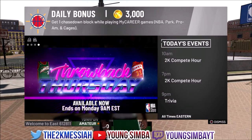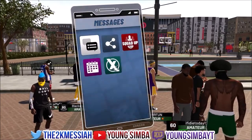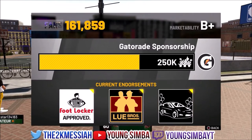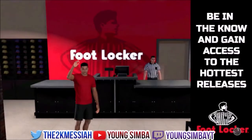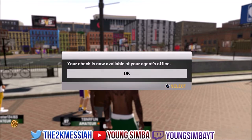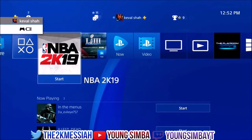Now we have loaded back up into my neighborhood, and we're basically going to be completing the same procedure as the old VC glitch. You're going to go onto the Foot Locker menu, click X to attend the event. Once you get there, you're going to click circle and then X once again once the loading stops. It takes a very long time, but once it loads, you're going to close your app once again. Once you click X, close your app.